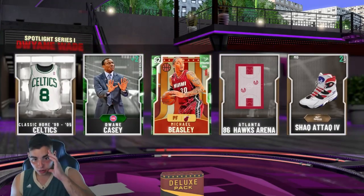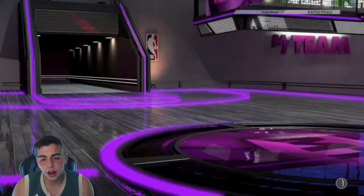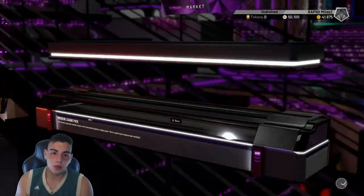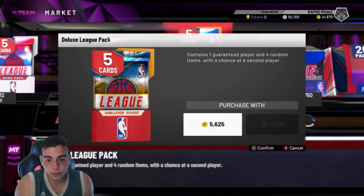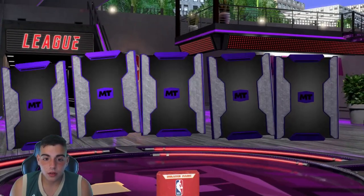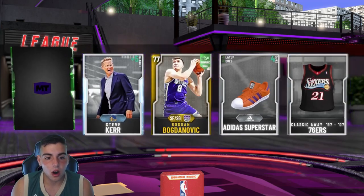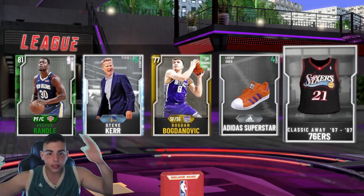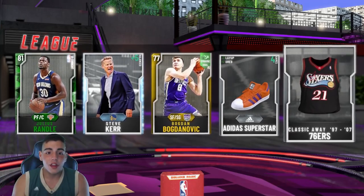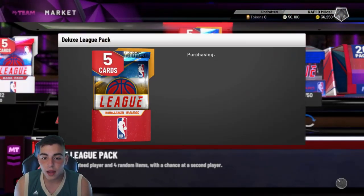Another emerald, two emeralds. This is why I can't pop those no more — forget those packs. Let's pull some of these bad boys right here. We got a gold pack. Is that a fake diamond? What is that? Okay, I got my first diamond pull — it's a diamond Steve Kerr! I will take it. A diamond Steve Kerr, thank you very much. My first diamond pull of the year. We got to throw that up on the auction ASAP right after this pack opening — that's big coins right there.